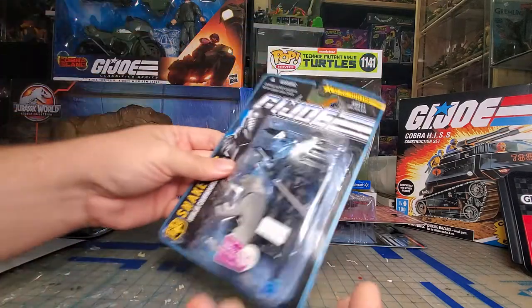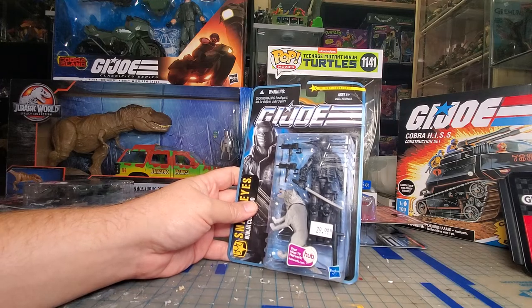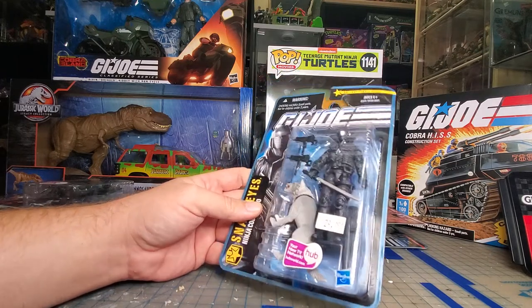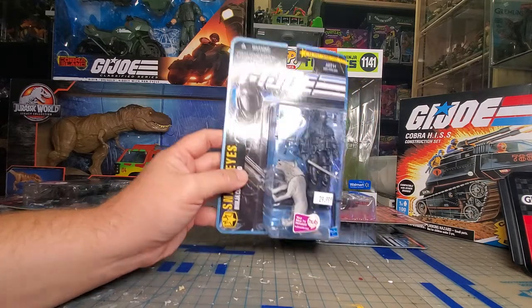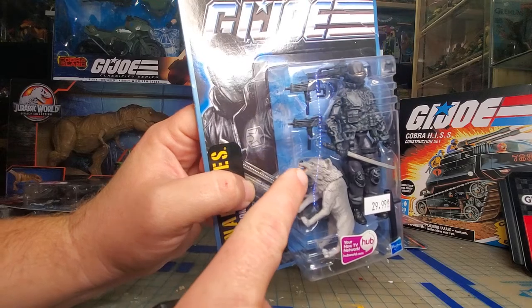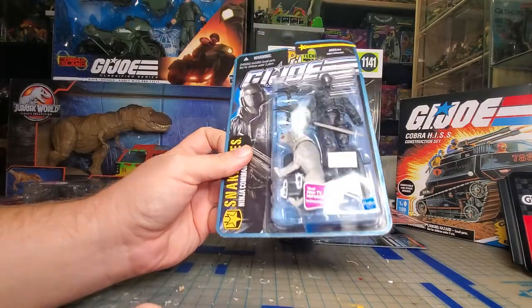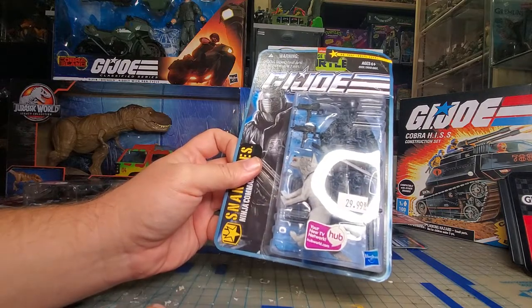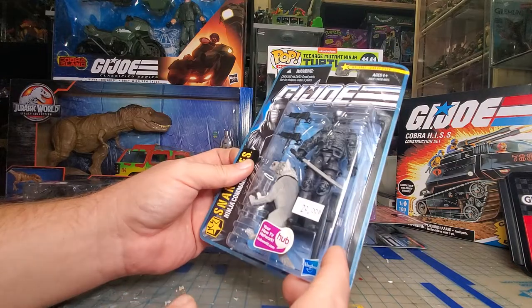Then I got Snake Eyes, because you need a Snake Eyes and I didn't have one — well, actually I have one but it didn't come with Timber. I think that is one of the worst faces for a wolf I've seen on one of these figures, and the head looks giant compared to the body. It looks a little odd, but the figure is pretty cool.